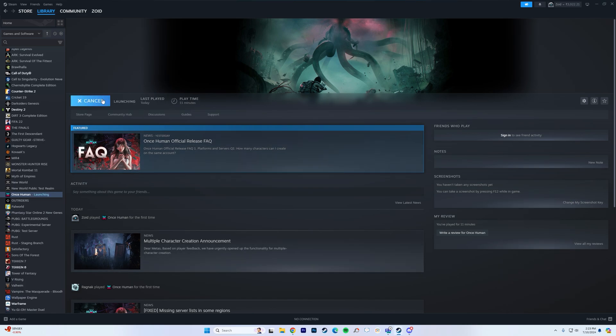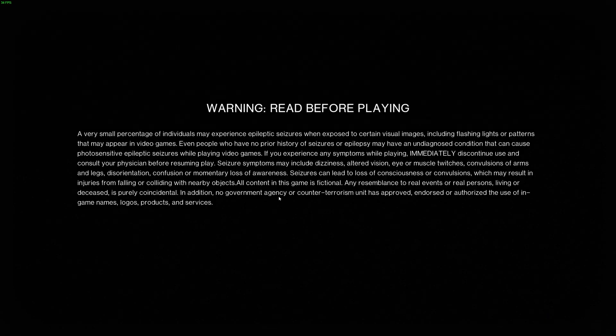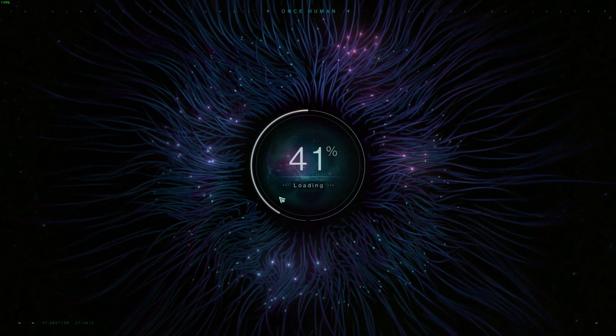One thing to note is that when you launch the game, the network error which was showing before should be gone, and you should be able to download a file which has a size of about 1.17 GB — that's the missing patch file needed to load the game.